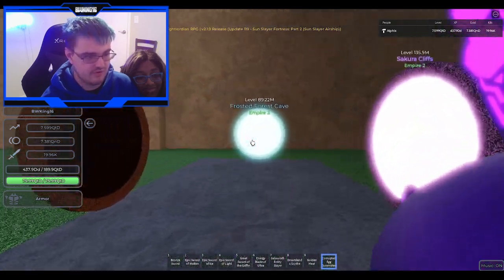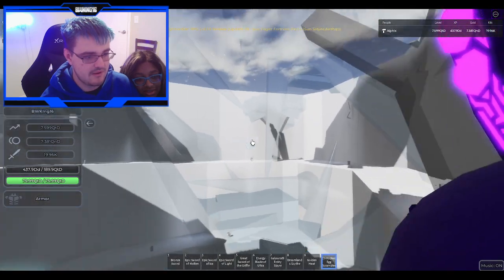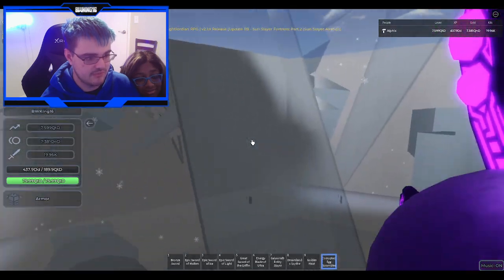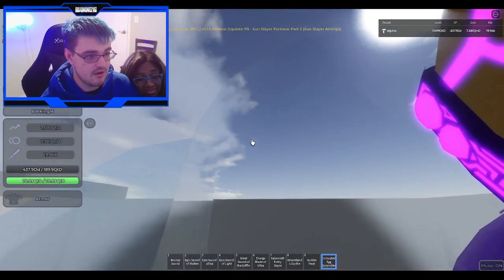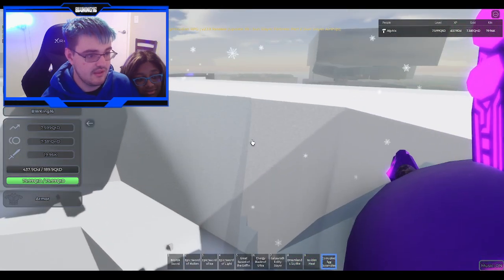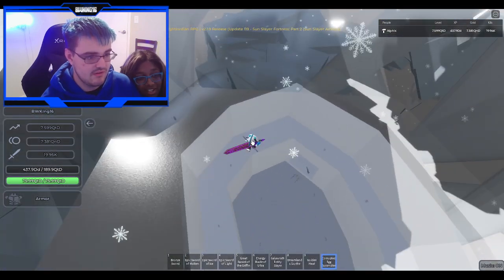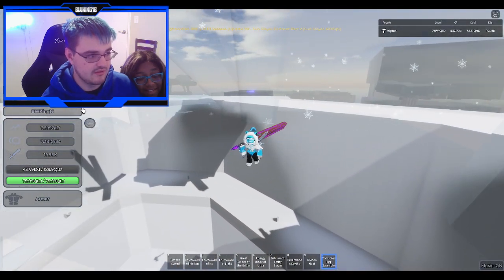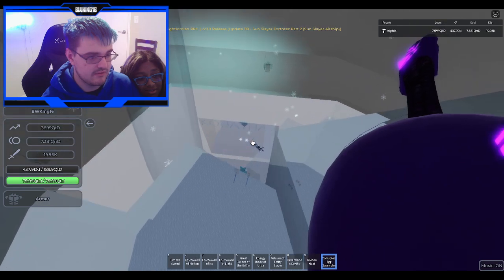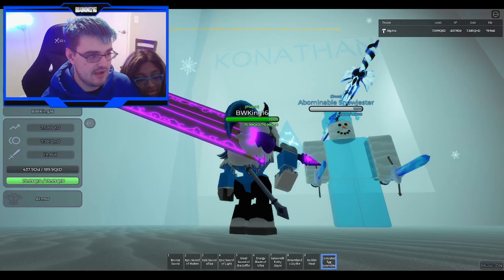Next up is Frosted Forest Cave. Frosted Forest Cave has a couple secrets too, much like Animal Grove. You're gonna need a bit of parkour to get there — basically go up here, then up here, and you should be there. This is where the boss spawns. I'm walking on ice — crystalline ice in this area. And there's another easter egg right down here: Connaughton's name once again. We also got the Abominable Snow Jester.